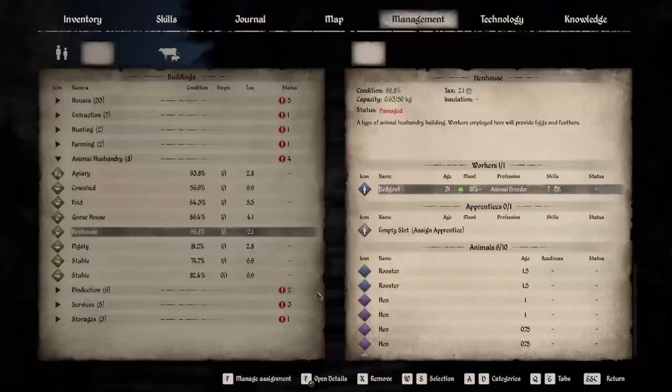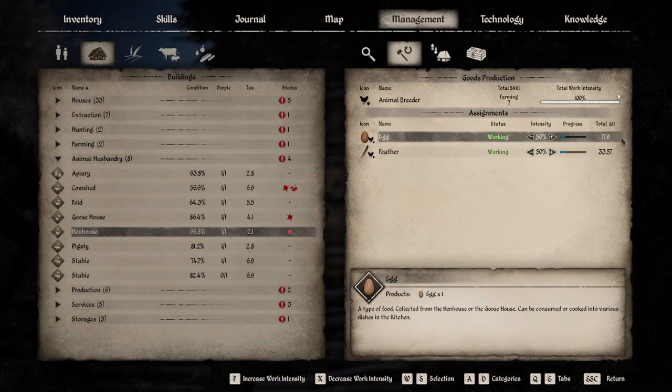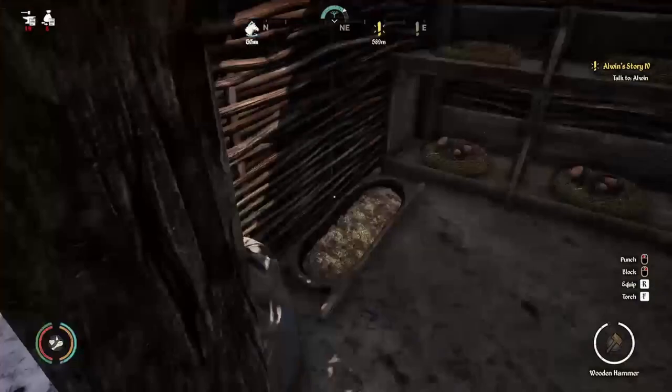This sign right here — you can come up to it, click on it, go to the second tab, and assign a worker. Any worker at any building can produce milk, eggs, or whatever the animal produces. Here I have my worker gathering 50% eggs and 50% feathers — he's gathering 33 feathers every day and almost 18 eggs per day.